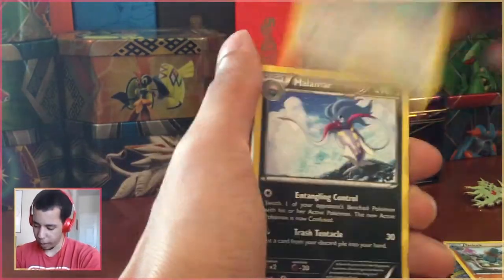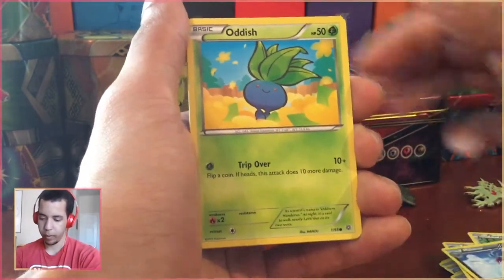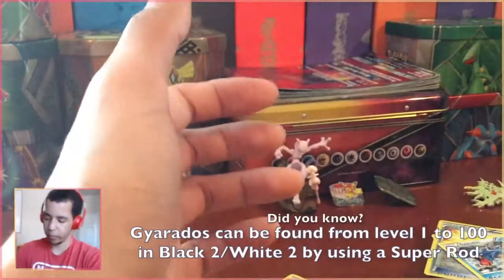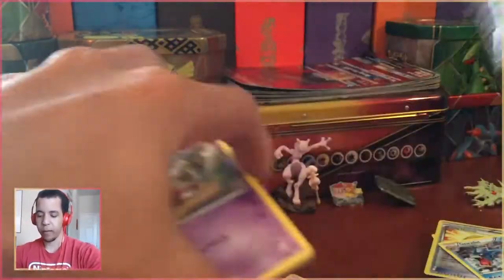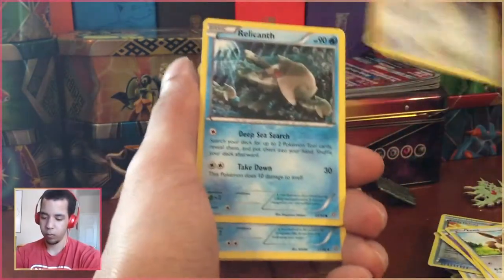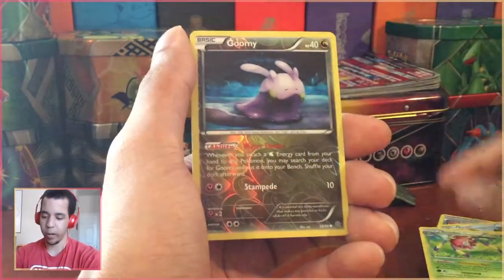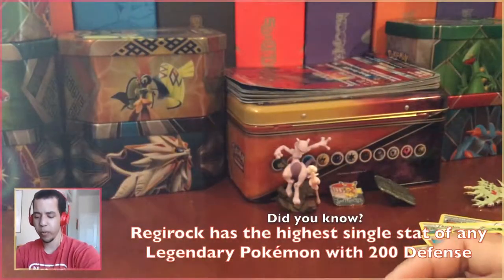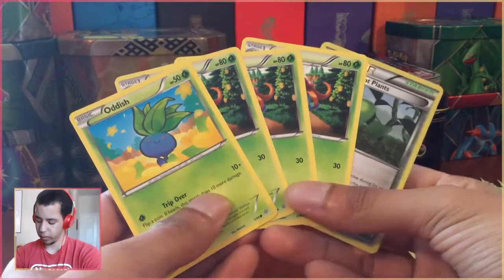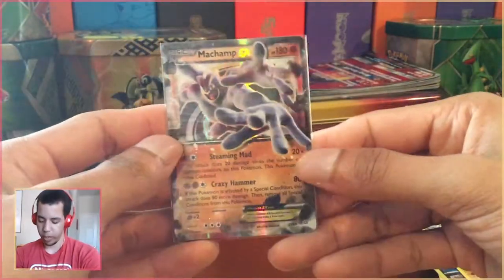We're back on track. Is that Golurk a common? We finally got ourselves an Oddish - that's good, more parts for the deck. A nice Gyarados too. Last pack of Ancient Origins for today - I do eventually want to collect all of Ancient Origins, all of the XY series sets, so I guess now is as good a time as any to get started. We got an Aerodactyl, a bad reverse Goomy, and a Regirock - not the best pulls, but for the deck we got what we needed.